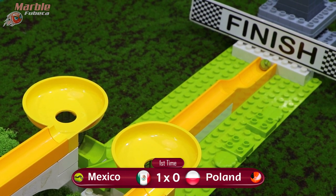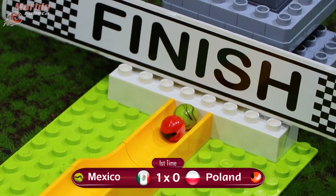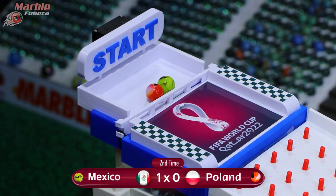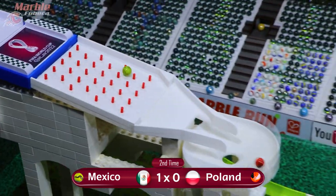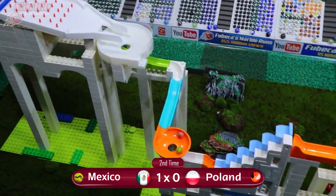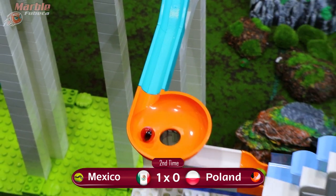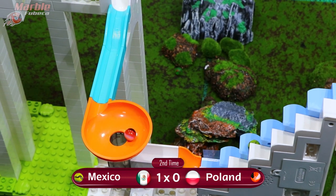Poland only has one more chance to tie up Mexico, or Mexico can completely defeat Poland and get two points. It's time for heat two, and they are off. Into the front they go — Poland again in the lead, but Mexico is in there as well. And they overtake through the funnel this time. Into the stairs they go.